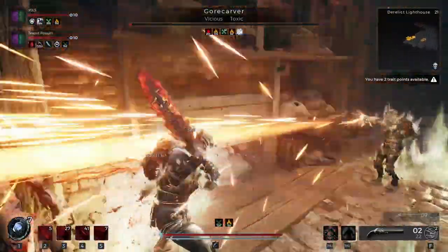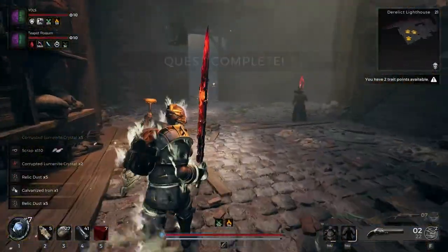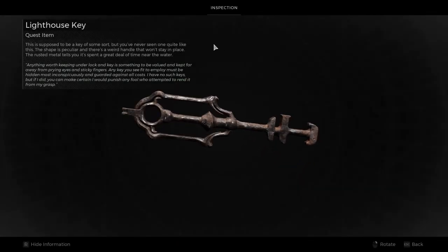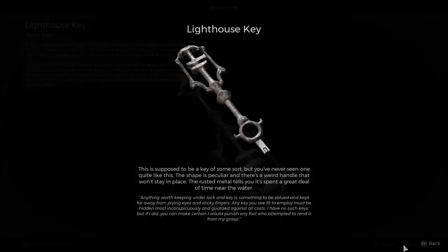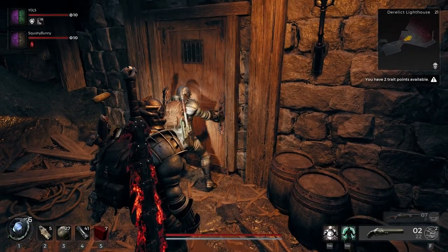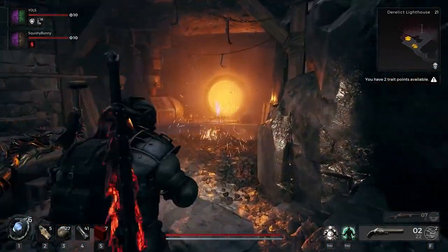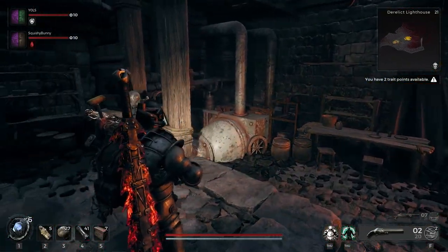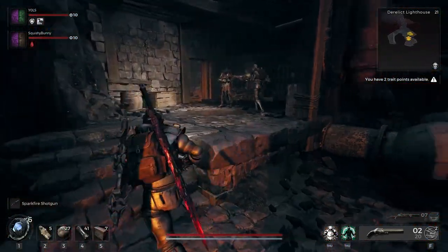I was also able to join another person at the Derelict Lighthouse. So after you kill the two Aberration bosses and get the Lighthouse Key, you can interact with the Lighthouse Key. When you angle it specifically like this, it opens up the key, and you can then use it to open up the little door downstairs. This gives you a specific weapon — a new shotgun that shoots fire rounds, which is really cool. And when you open this door first, it doesn't despawn the Lighthouse Key, so you can technically get both rewards in one playthrough.